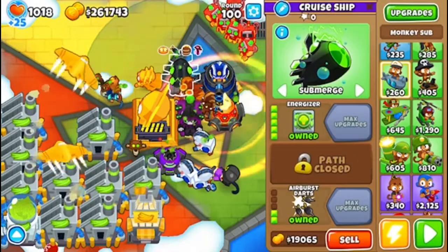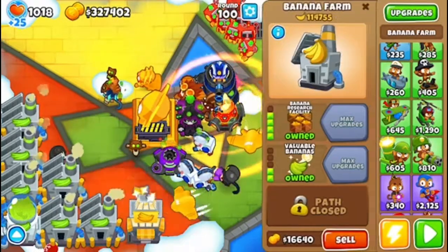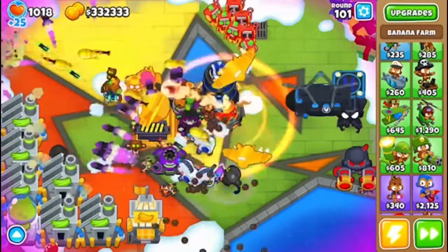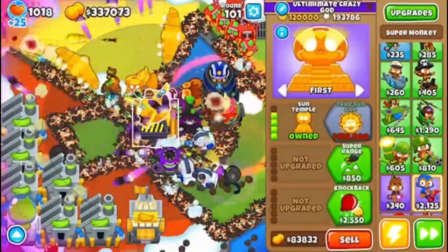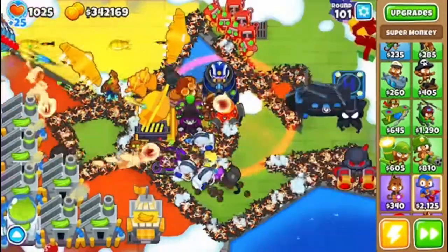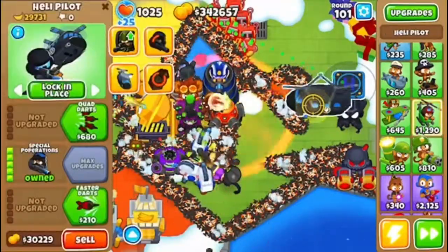I'm going to sell these. It's round 101 right now. We almost have enough for the Chosen God — if almost enough is 1,000 more. We also have over 1,000 lives thanks to Special Popperations, which is very, very helpful. I have Monkeynomics and a bunch of farms. Azalea is level 20. We're very close to getting the Chosen God — or the Vengeful.